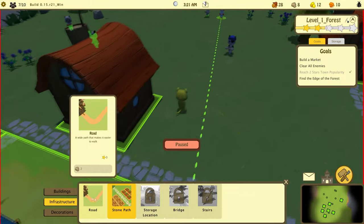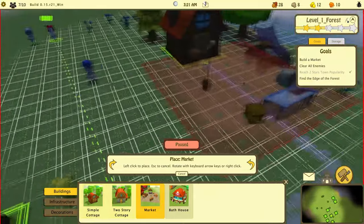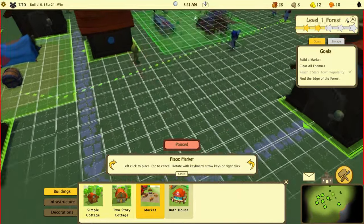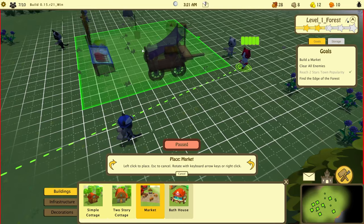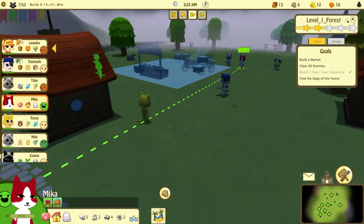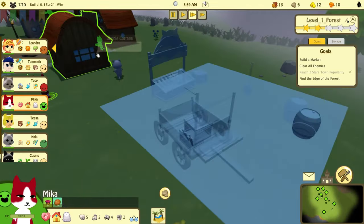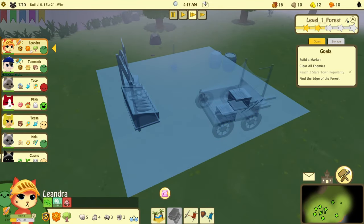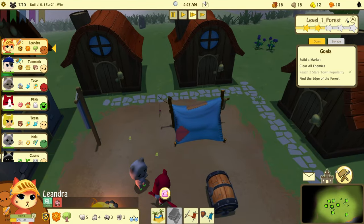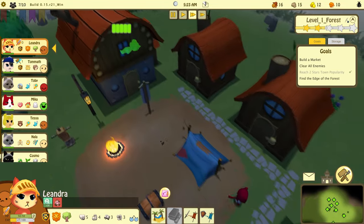Let's build the marketplace now — where do we want it? Let's put it right here. Now we need to actually explore a little bit. Let's grab Leandra — Leandra stinks! Can she bathe herself? She's asleep. Let's build the bathhouse — we have enough.